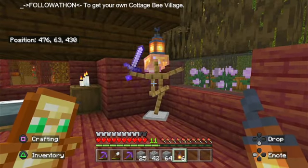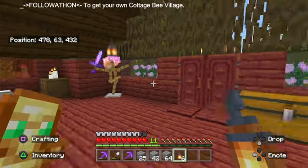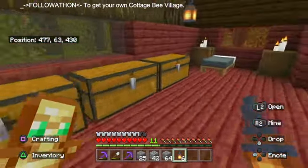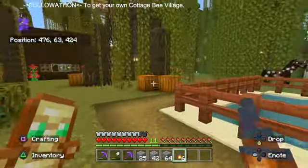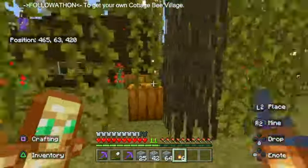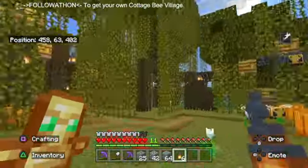There's going to be an armor stand in each cottage, a bed, and then you can put whatever you want — a painting, whatever kind of armor you want, whatever you want in your hand. Let me get over here — and then this is the bee village because there's bees everywhere.